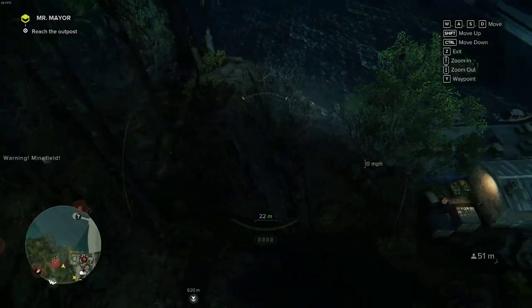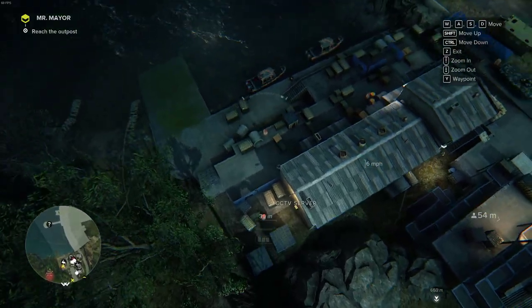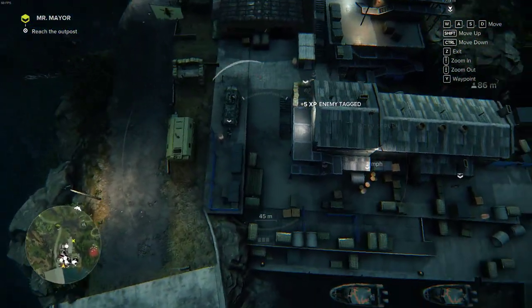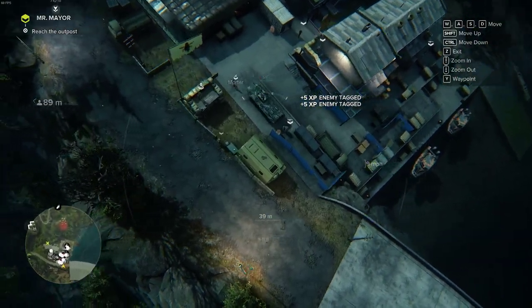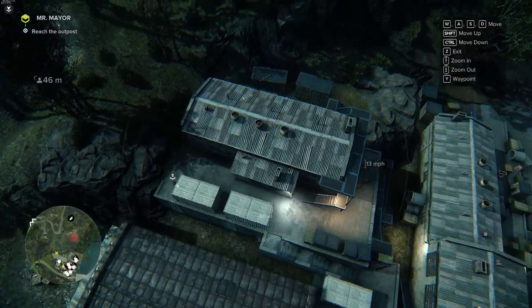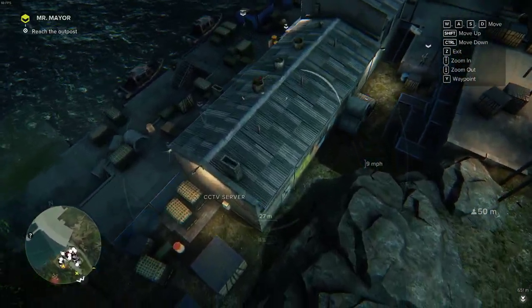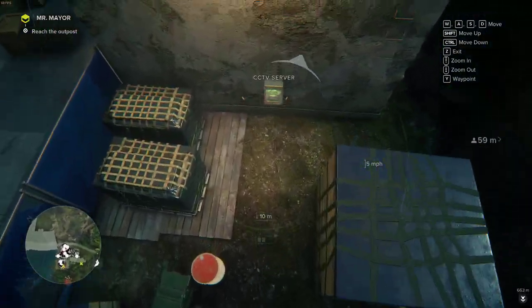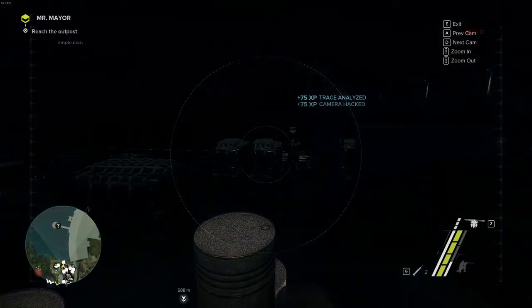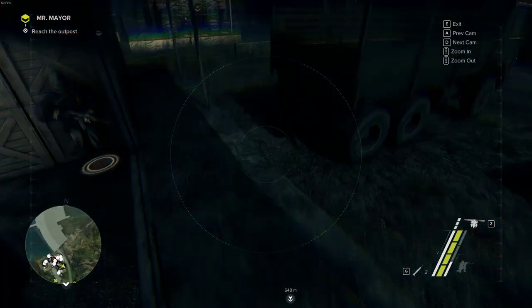The drone in this is very similar to the one in Ghost Recon Wildlands, except its controls are a little more finicky. So there's a whole minefield there. This drone doesn't move as quickly as the one in Wildlands, but it is handy in other ways which I'll show you in a second once I've tagged all of these guys. Unlike Ghost Recon Wildlands, you don't have an indicator on the map showing whether there are still enemies to be marked.